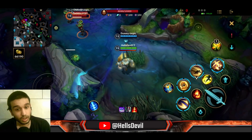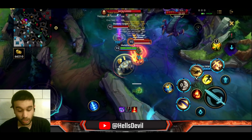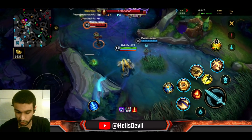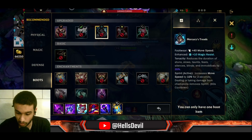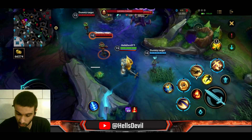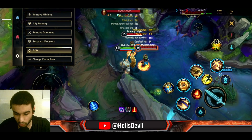While casting the second ability, you become slower, so keep that in mind. To compensate, I recommend Boots of Swiftness over Ionian Boots of Lucidity — unless you really need the cooldown reduction — because Boots of Swiftness keep you faster during the cast.